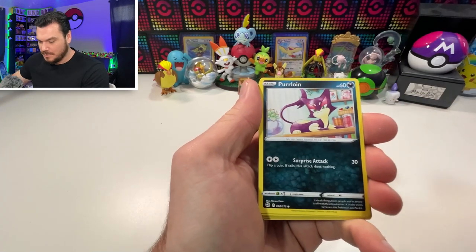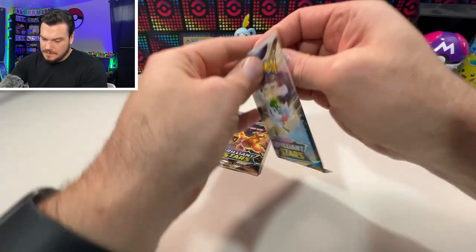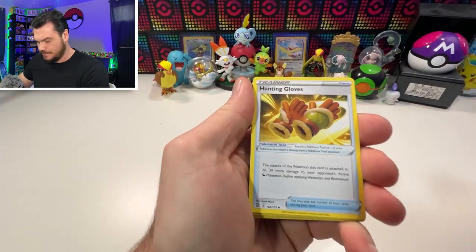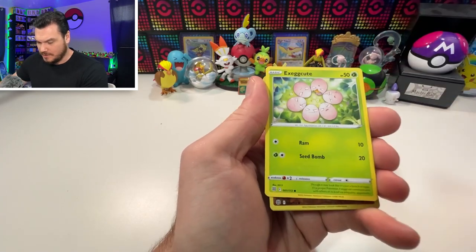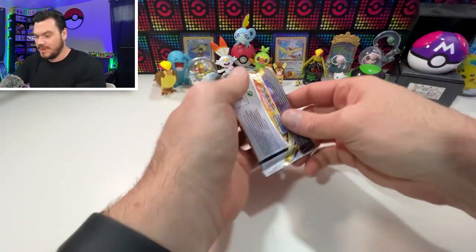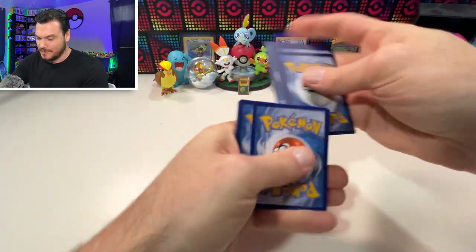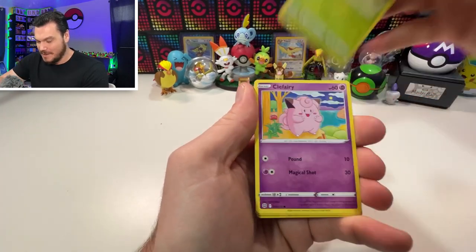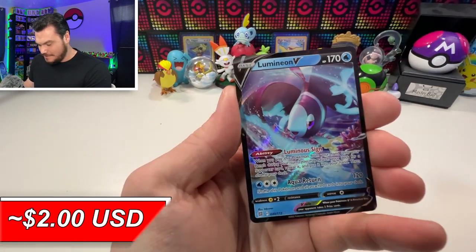Weavile, Friends of Galar, Milcery, Purloin, Spiritomb, Starly, Riolu, Grimmsnarl, and a Mothim. That was a clean rip! Last two packs — I'm hoping we can pull this out. Floatzel, Staravia, Electabuzz, Beedrill, Clefairy, Grimer, Exegcute, and a Breloom. Final pack for this opening — I'm probably not going to invest too much deeper into Build and Battle kits. Once I've hit all four promos I'm usually satisfied. Clefairy, and a Lumineon V — pretty cool looking card at least.